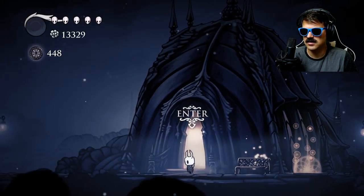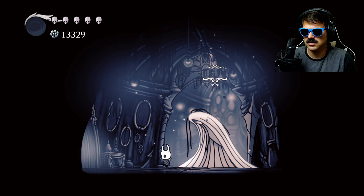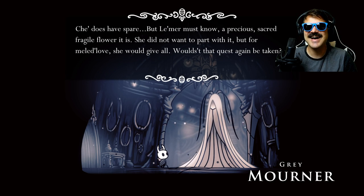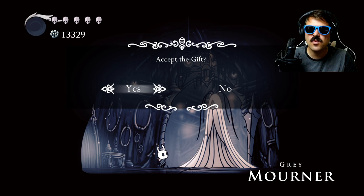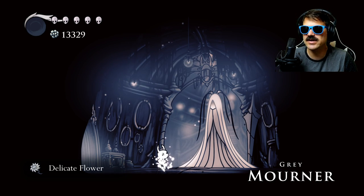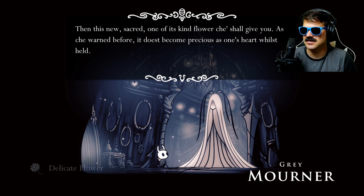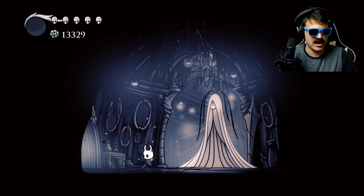Now we're going to go talk to Grey Mourner. I'm going to say, "Hey girl, how you doing?" She's not happy that we've destroyed the flower, but don't worry — you can always get the flower back. This new sacred, one of a kind flower. Yes, we've got the one of a kind flower.